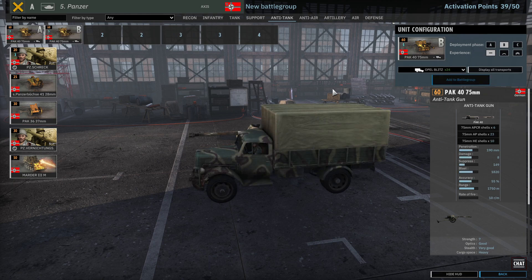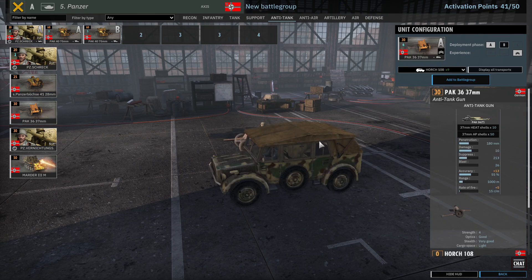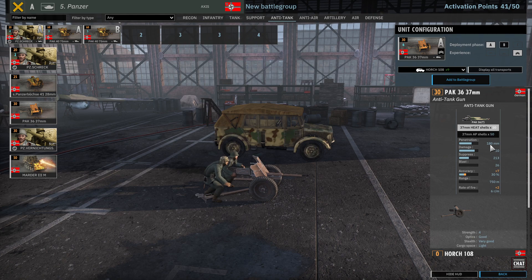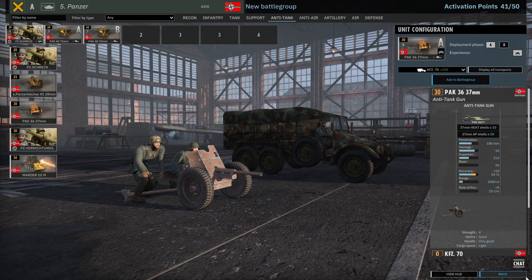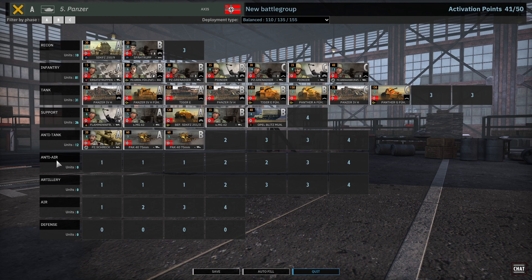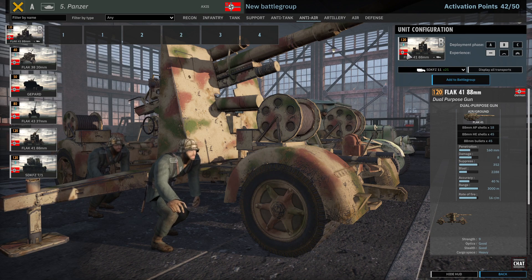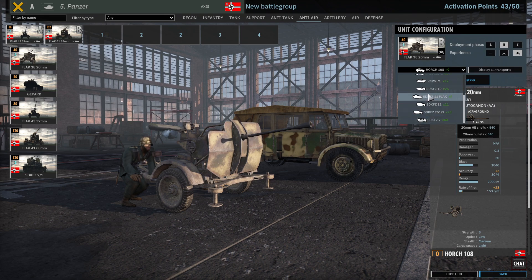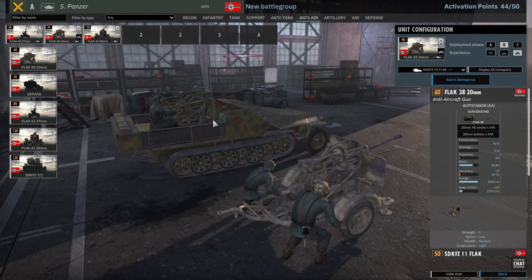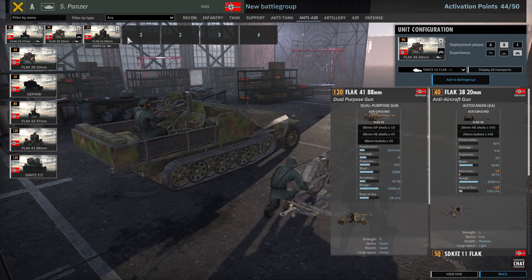We've got lots of Panzerschrecks — that's good. Heat shells, 180mm at 750 range — this is pretty good. But we're starting to be low on count. So at 41 points we've got air, anti-air, and artillery to choose from. Lots of good air options here. Let's take one 88. I guess we could do that — these are just gonna complement the 88.